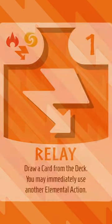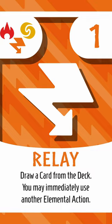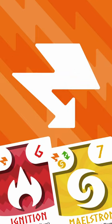Its effect reads: draw a card from the deck. You may immediately use another elemental action. Relay is all about replacing itself, accelerating cards from the deck. Since it gives you back your elemental action, you're free to use a backup effect from your hand if you didn't find what you were looking for.